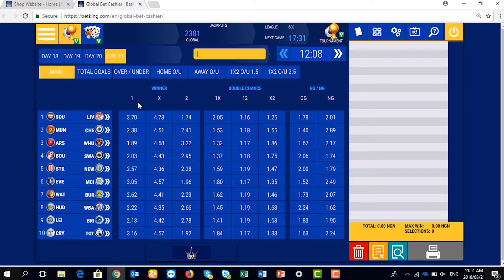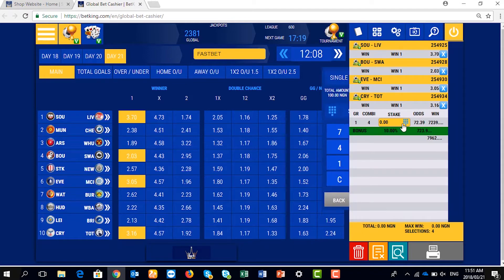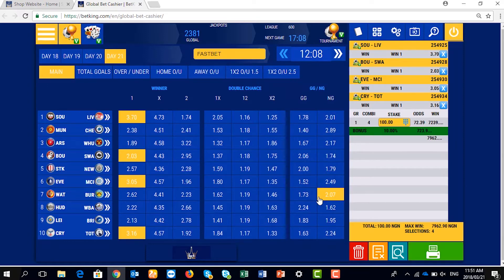Let's select games for instance. I've selected 4 games and click on this icon. It's already on $100 and the total amount of $100 is on combination, which means the 4 games must come as I have selected it.